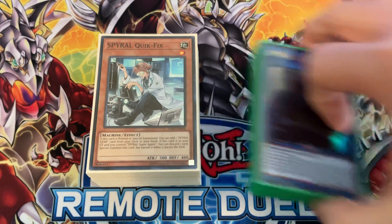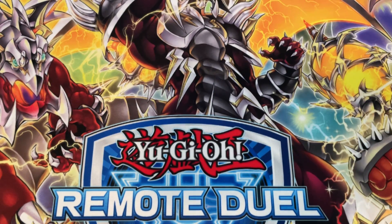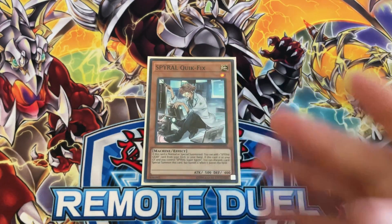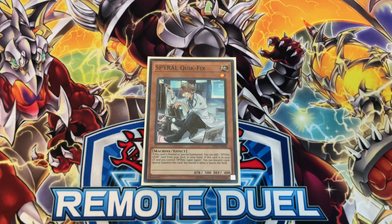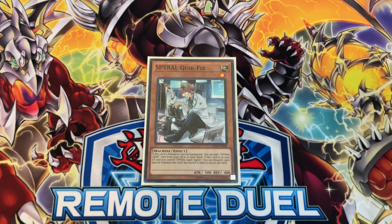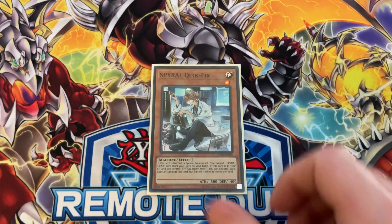To start us off with the main deck, I play one Spiral Quick Fix. When this card is normal or special summoned, I can add one Spiral Gear monster from my deck to my hand. If it's in the graveyard while I control Spiral Super Agent, I can discard a card and special summon it again. Its search effect is not once per turn, and neither is its special summon effect, but if it special summons itself from the graveyard it gets banished when it leaves the field — though there are ways around that.